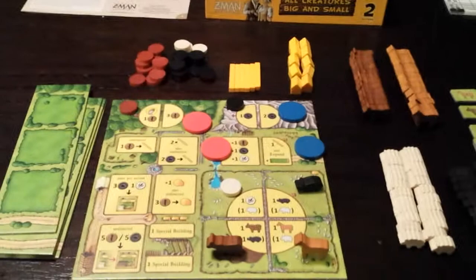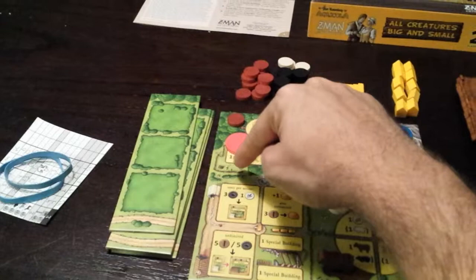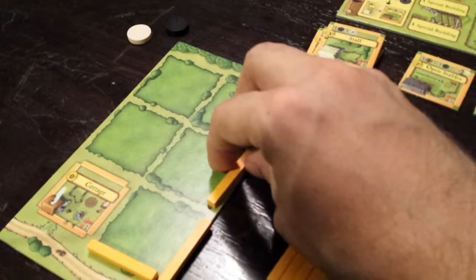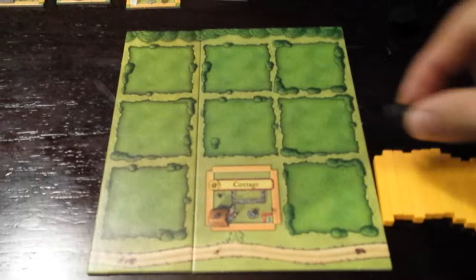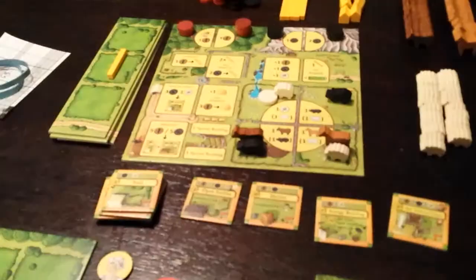Andrea has four wood now and decides she wants to build some fences. She goes here, which lets her build one fence for every wood. So she spends all her wood and places four fences — she has to place them immediately. She places them around her farm, but this area is not yet enclosed so she can't store any animals yet, but she has a plan to build more fences. Lastly, Jason decides he really wants a pig, goes to get a free pig, and has only one place to put it. If he were to put it in the open field, it runs away.